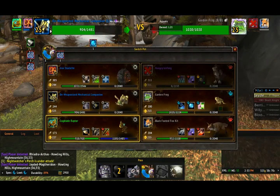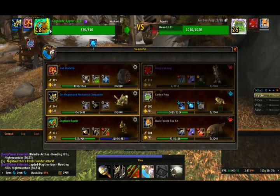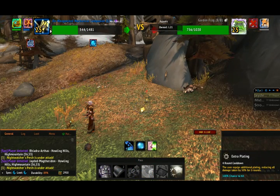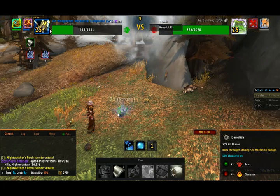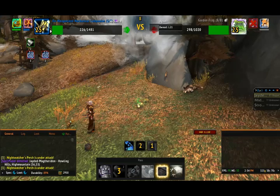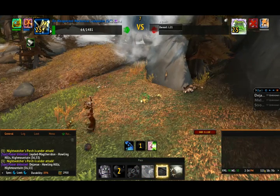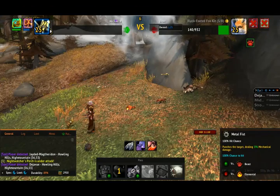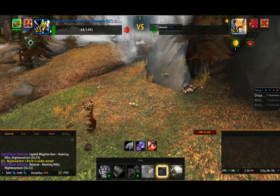Then we're going to switch pets and call out our Leveling Pet, and then switch again back to our De-Weaponized Mechanical Companion. We're going to Metal Fist, put our Extra Plating back on, and Demolish. Metal Fist again and again. Now the last pet coming out — we're going to Demolish, then back to Metal Fist, and that should take care of him.